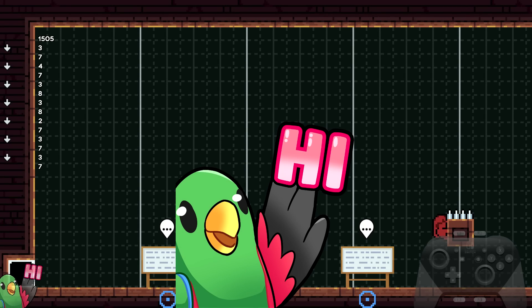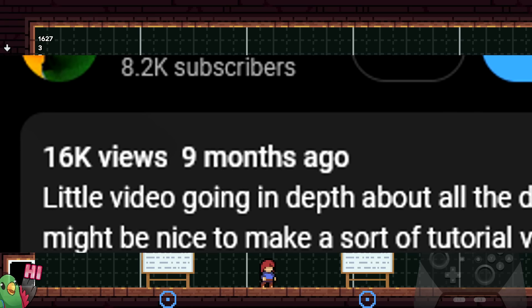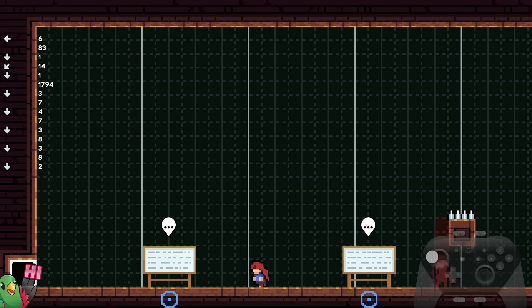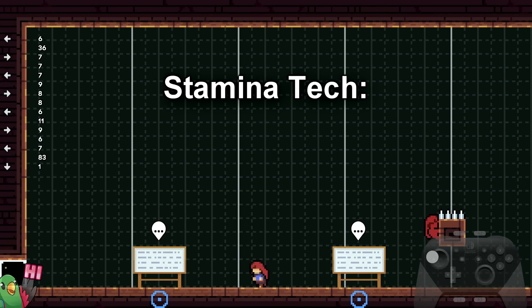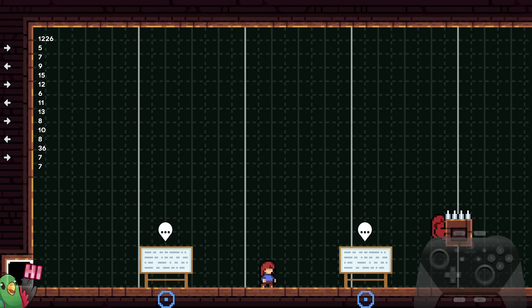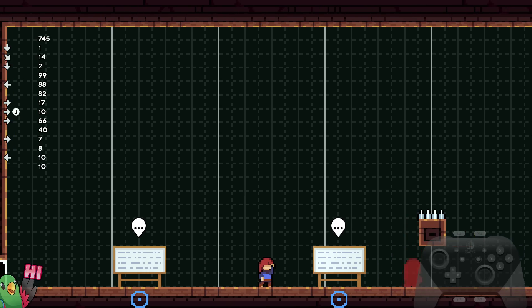Hi everyone, welcome to another tech tutorial video. It's been a while since I've done one of these but I've been meaning to do more of them. This time I'm covering Stamina Attack — more precisely I'm going to go over wall boosts and overclocks, since I still see a lot of players, even experienced players, not know what an overclock is. It's not a very commonly used thing but it's actually very useful, so I'm here to explain all of that today.